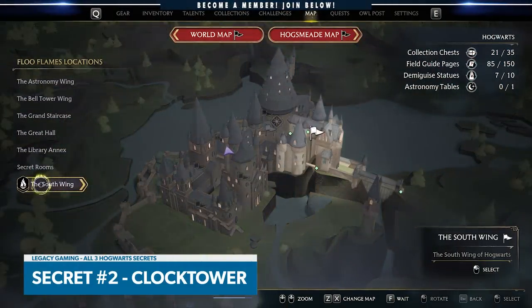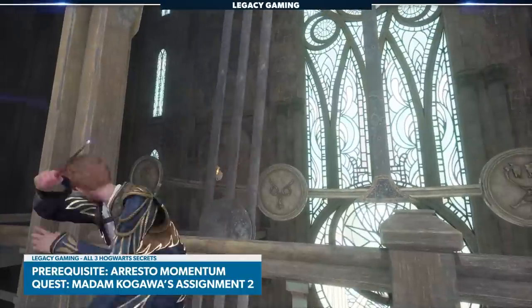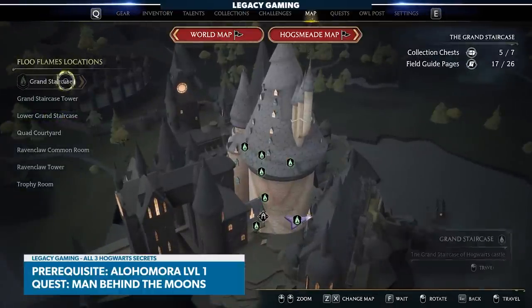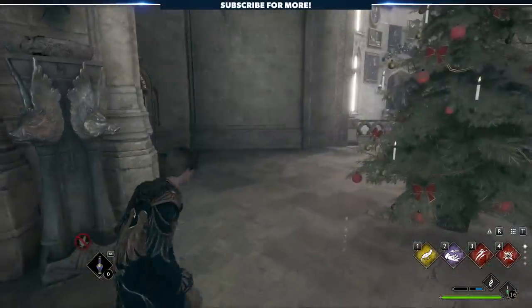For secret number two, pull up your map because we're heading to the south wing and then using the Clock Tower Courtyard flue point. Here you'll need two spells: Arresto Momentum and Alohomora. To unlock Alohomora, you'll need to find Gladwin Moon, the Hogwarts caretaker, located here. He'll kickstart a quest to unlock the base level spell and its various upgrades.